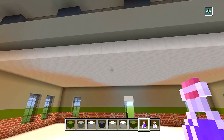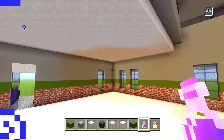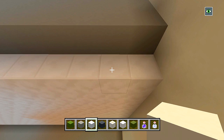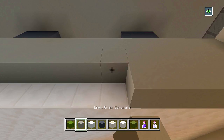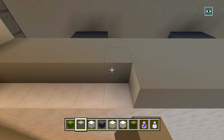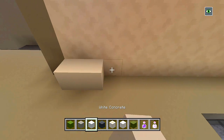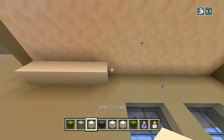Let's do the ceiling area above the chiseled quartz block - basically the kitchen. I'm going to switch to my white concrete and cover up a layer right underneath all of the quartz up here. Let's extend this light gray concrete down another block all the way across. We'll cover up all of this quartz with white concrete for the ceiling, and after that we'll start bringing up all of the walls.